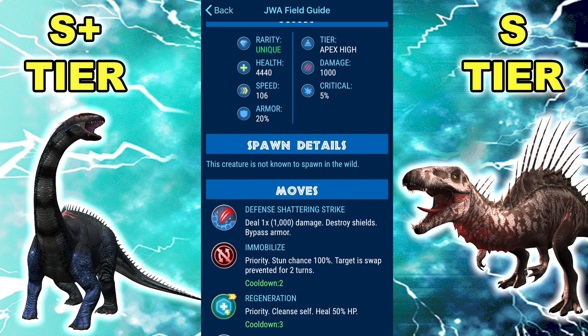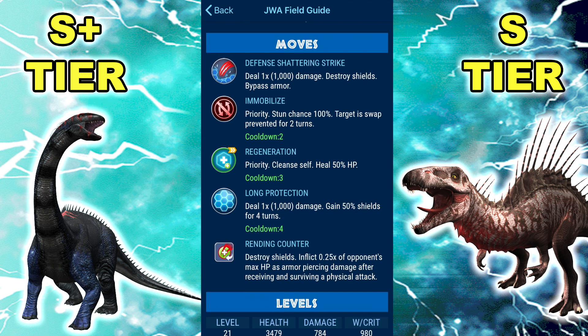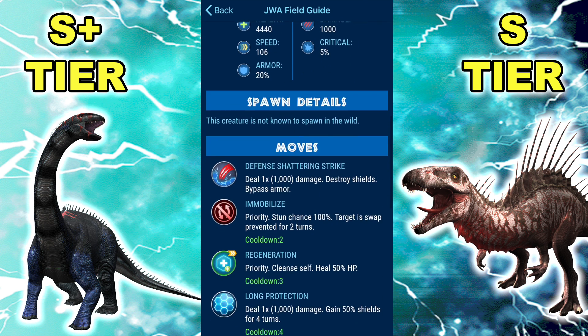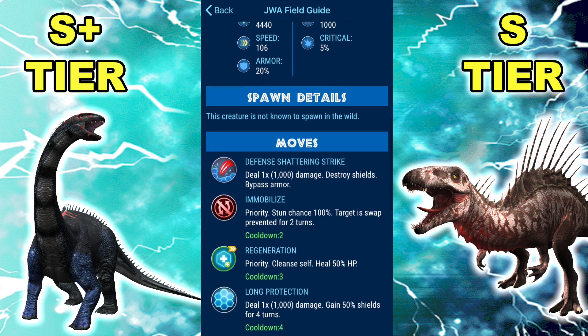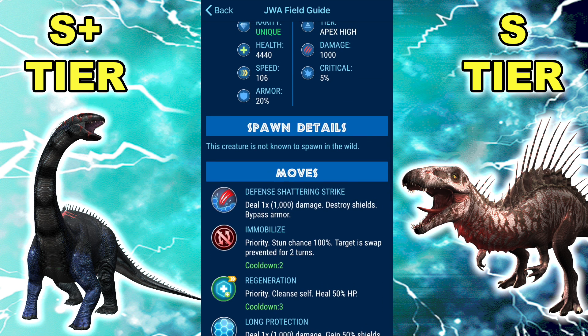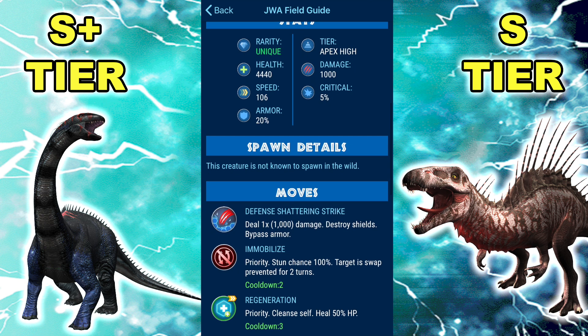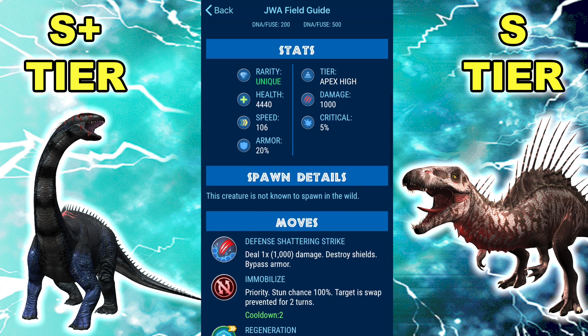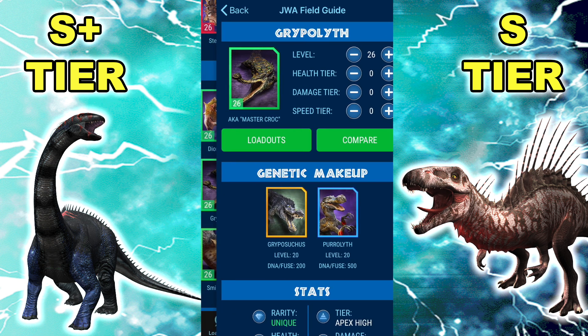Immobilize is obviously super key in setting up your own dinos — you can get an Immobilize off before you die and keep that dino locked in so you can set up without fear. Immobilize also helps with the cooldowns on Regen and Long Protection. While it might not have as much power as Carnotarkus, the greater survivability and reliance on its Rending Counter leads to higher TDO overall. Speed is also something Carnotarkus has over Grypolyth — they're not entirely similar, but there are points where Grypo scores over Carnot.